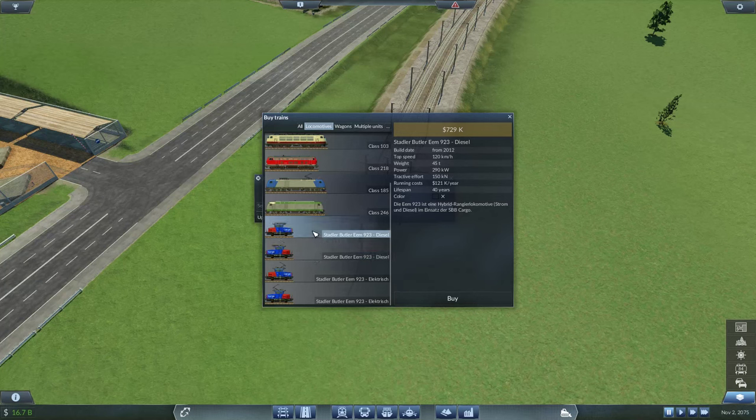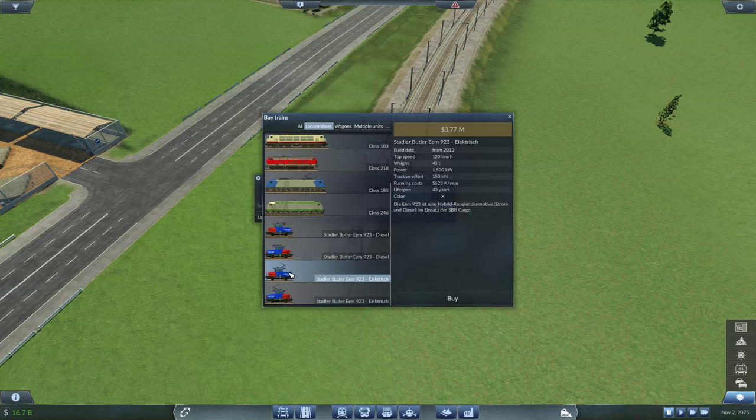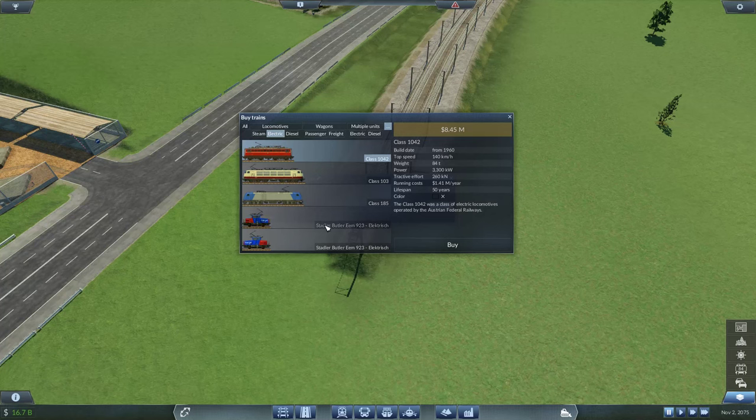There's actually a mod for the freight trains — Stadler Butler. 150 kN tractive effort versus 300, but the price is 729k. This one is much stronger with better power, though the tractive effort isn't much. Maybe we can have a push-pull train, one on each side, because it does look very narrow compared to other trains so we should be able to fit in more wagons. This is an electric train, that one is diesel — we'll go with electric since it seems much stronger.